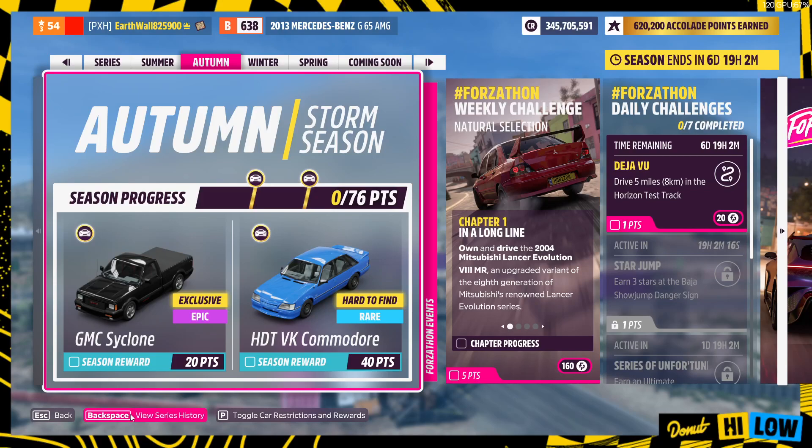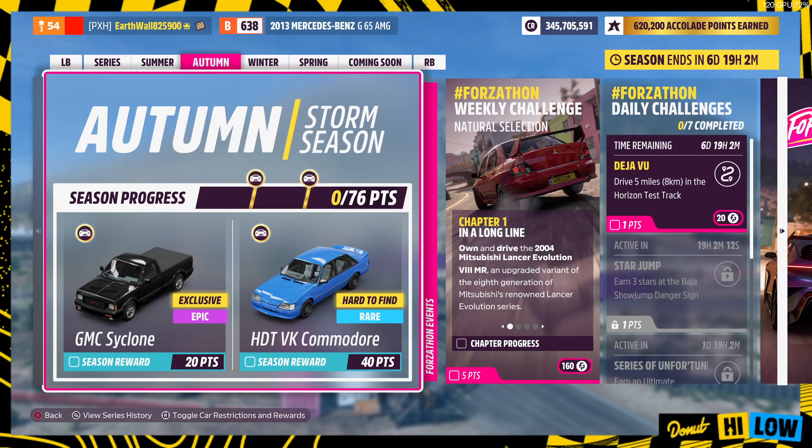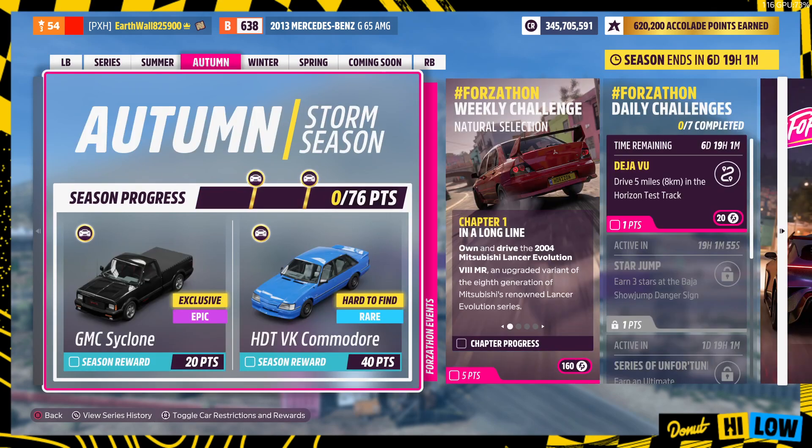Hey guys, today we're going to be showing the Upgrade Heroes Autumn Season. First up, we got the GMC Cyclone for 20 points and the HDT VK Commodore for 40 points as the Season Awards. We got the Series Awards: the Pagani Huayra BC for 80 points, and the number 64 Nissan Z for 160 points.